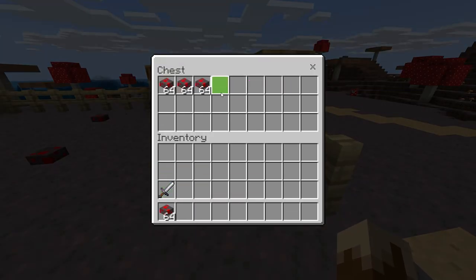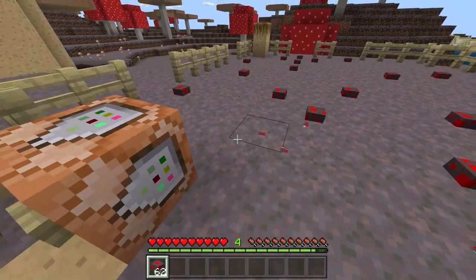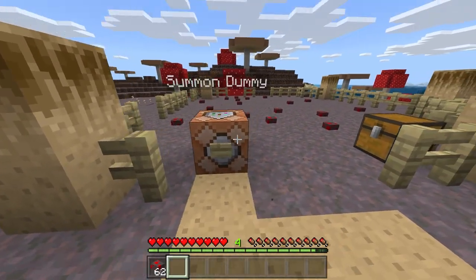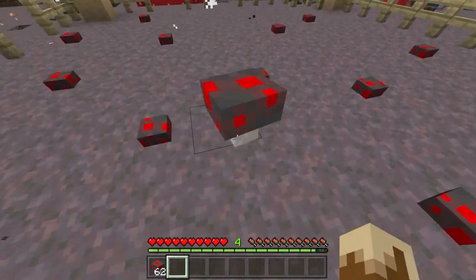Another block that can be found in the temple is the Mine Shroom. They are mushrooms that act like landmines, and can grow to adjacent blocks when planted underground, just like red and brown mushrooms — though be careful when harvesting them.